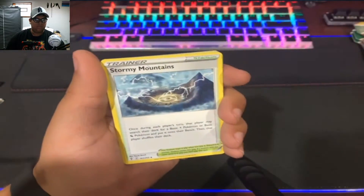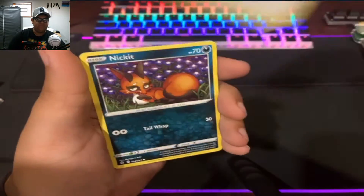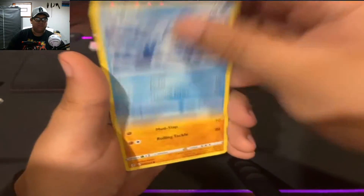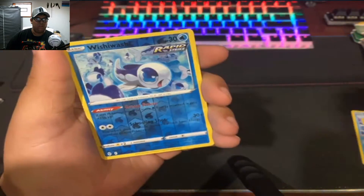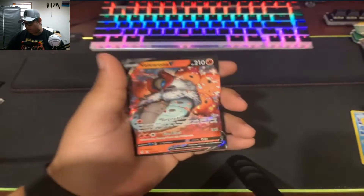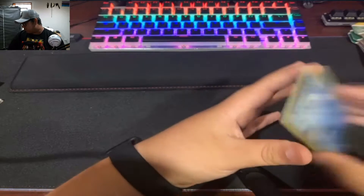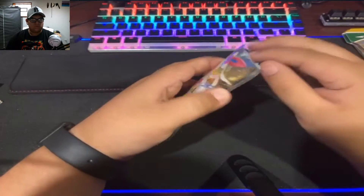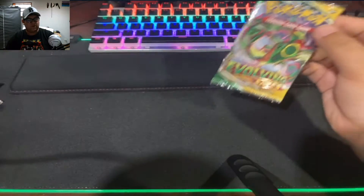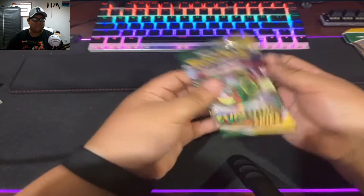Psychic Energy, Stormy Mountains, Shellgon, Ice Q, Lillipup, Nickit, Bergamite, Roganrola, Flabibi, Reverse Holo Wishiwashi, and a Vulcanrola V! I have this card already, so that is my actual first duplicate card. We got a Vulcanrola V — it's a V card. Is it another Derulodon pack? No, it's a Rayquaza pack. Interesting. Maybe we can get an actual Rayquaza in this pack.